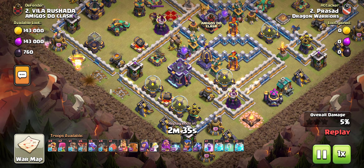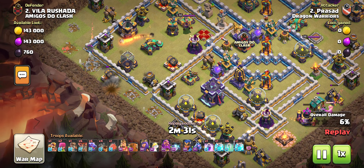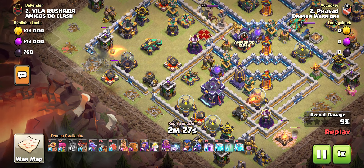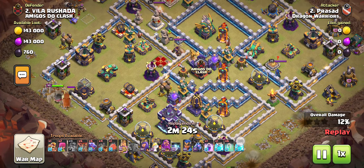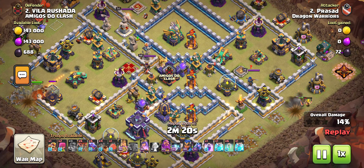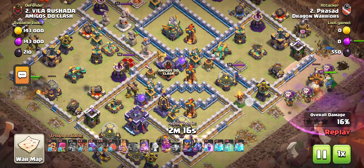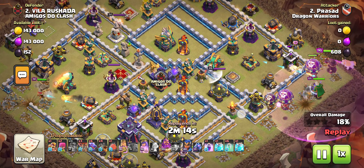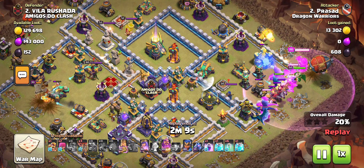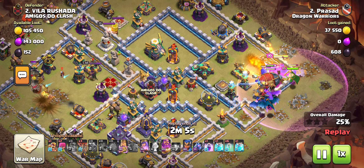Super power labyrinth here, then the wall breaker. I completely ignored the king because I knew he would get the value. I sent the blimp from here, then I gave the warden his ability.